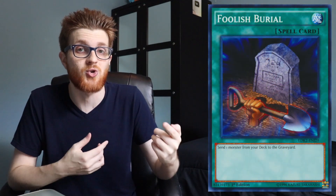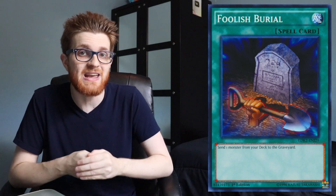It doesn't just have to be used from the hand — you can also activate it from the graveyard, which means there are a lot of really cool ways to get this card set up. For instance, you could use Foolish Burial to send Token Collector to the graveyard voluntarily, and now if your opponent is playing a token-spamming deck you have it ready to hit the field. You've also got neat tricks like Burning Abyss — Dante can mill Token Collector off the top of the deck as a side deck or tech option. You can also use Shaddoll Fusion to send Token Collector along with a Shaddoll monster, since Token Collector is Earth, to summon El Shaddoll Shekinaga and have your Token Collector set up in the graveyard.